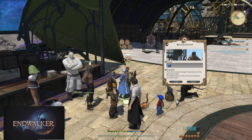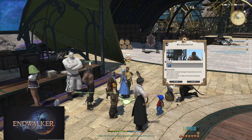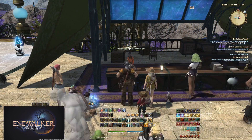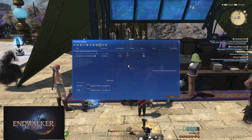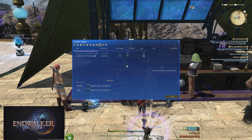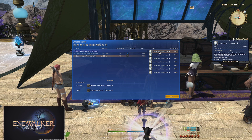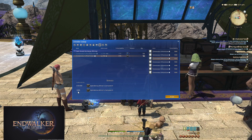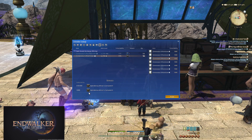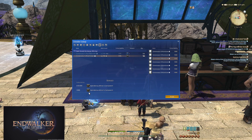The quest requires you to obtain 180 Splendorous Miner's components and 180 Splendorous Water Shards. The Miner's components can be obtained by turning in Connoisseur's Primstone with a collectability of 570 to 1000 to the NPC Quinana. The goal is to collect only at 1000 collectability: 570 to 999 rewards only one component, while 1000 rewards three components. Since we need 180 components, we will need 60 Connoisseur's Primstone at 1000, or 180 at any lesser collectability.